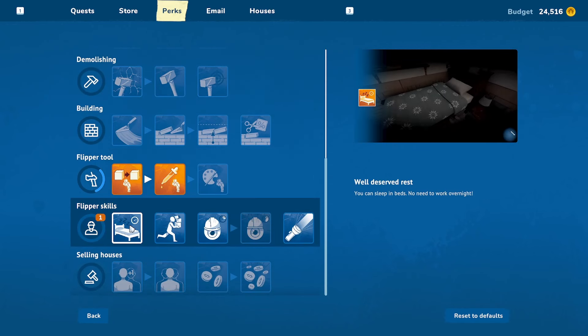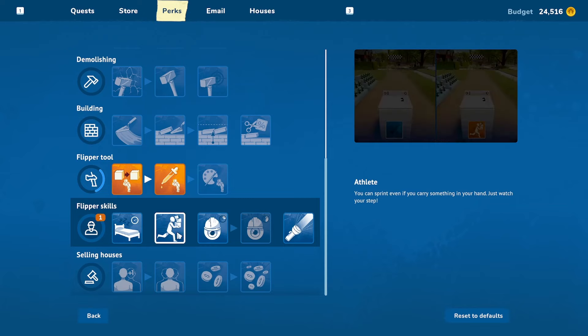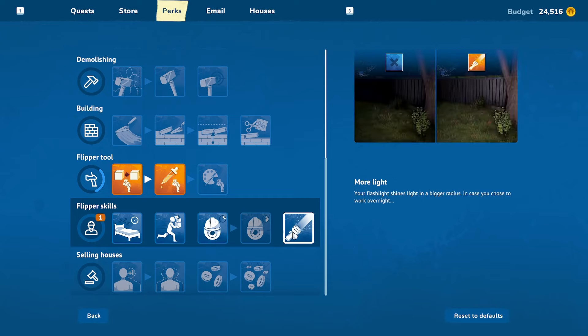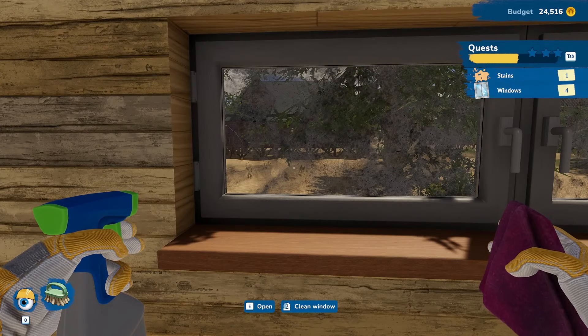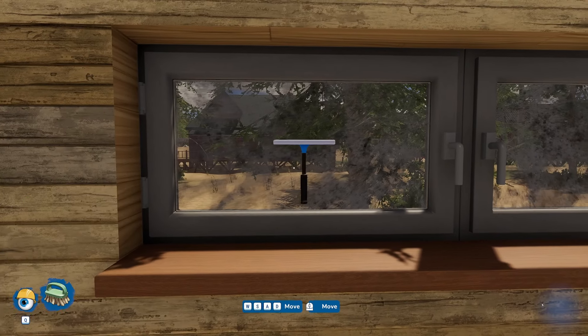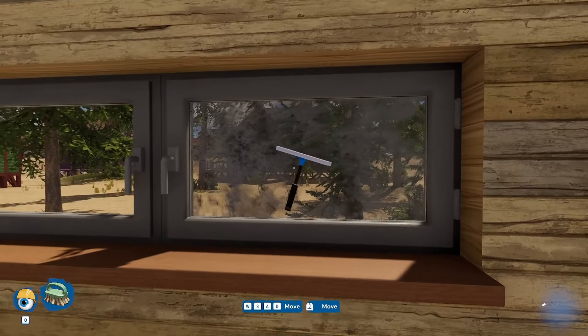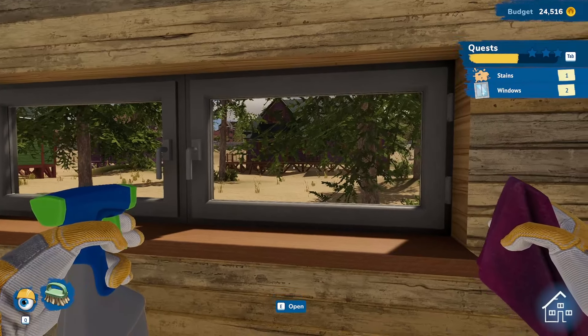We get our first flipper perk point, which is exciting. We have to decide: sleep in beds, run faster, eye for detail where things stay lit longer, or a flashlight. We decide we want things to stay lit for longer — a pretty solid plan, especially given the trouble I was having finding that glowing tree I had to sell.